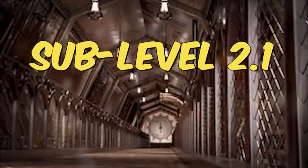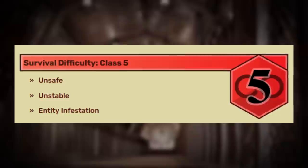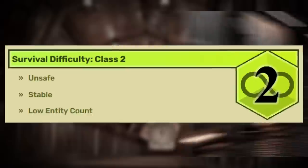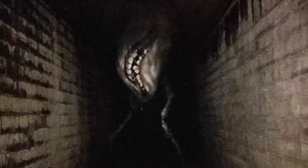Sub-level 2.1, or the Steampunk Corridor as it's been nicknamed, is classified as a Class 5 rating, and is unsafe, unstable, and just overall not very fun. The main Level 2 is way safer at Class 2, whereas this one's a Class 5, so it's way worse. You must have really bad luck if you get sent here.